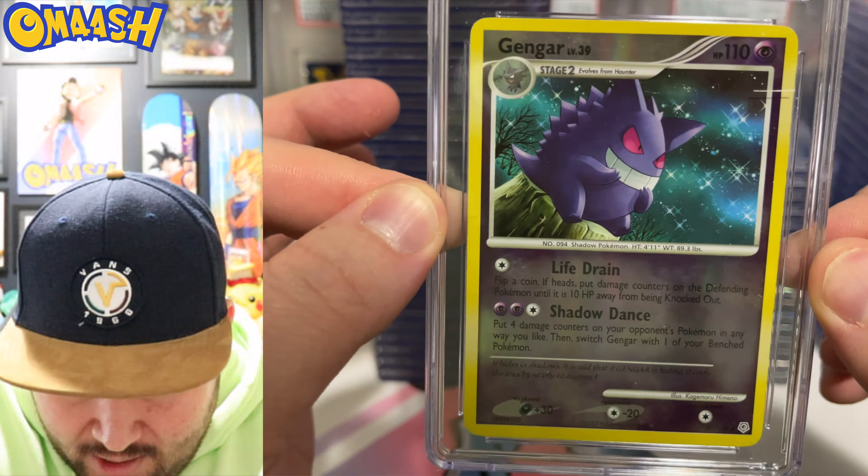Now this is a little throwback — 2016, 8.5, Team Rocket's Handiwork. You can just tell that this is an older card. Back when full arts were still making their way into every single set. So cool, very nice.